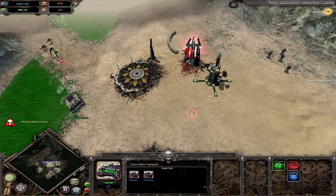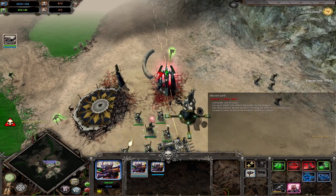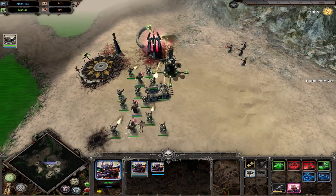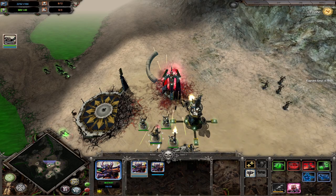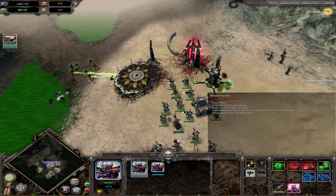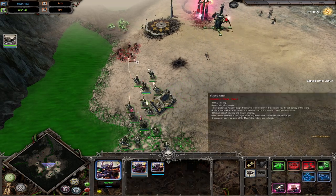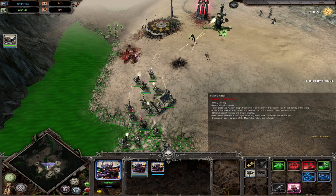Necrons isn't really the best example to show this against — this works well against Tau, definitely Tau with Fire Warriors. I love this build. You can even do this with Space Marines or pretty much any race that has transports. It's a very nice strategy to catch your opponent off guard. That's it for this one — on to the last one.